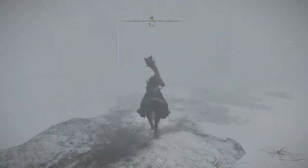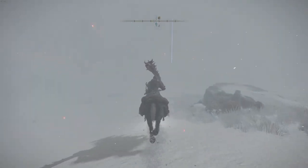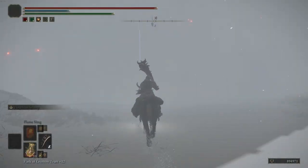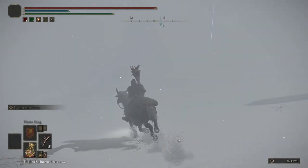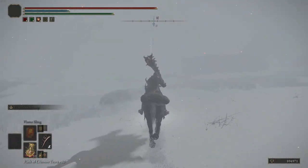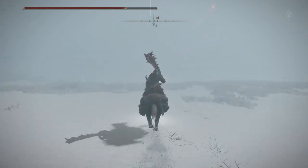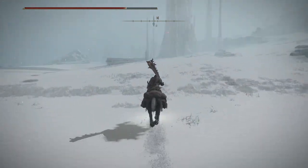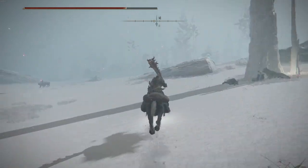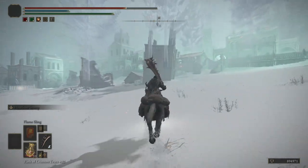Next we're gonna head to Ordina, Liturgical Town. Just head in that direction, try and dodge every mob — it's a really good area with a crazy snowstorm. Where I'm running past is where you get the map location so definitely grab that. Follow it over, you'll get to the town and there'll be a site of grace — grab that.